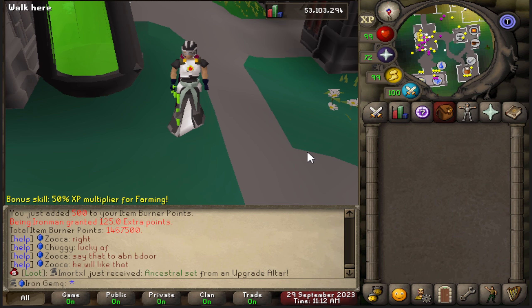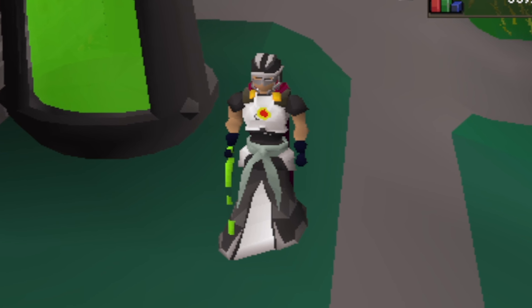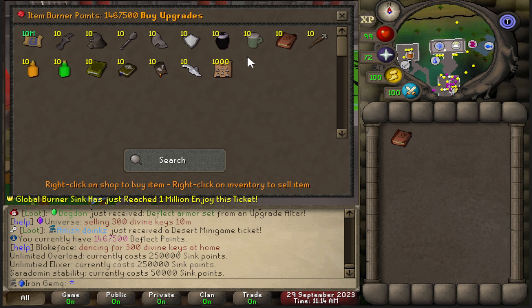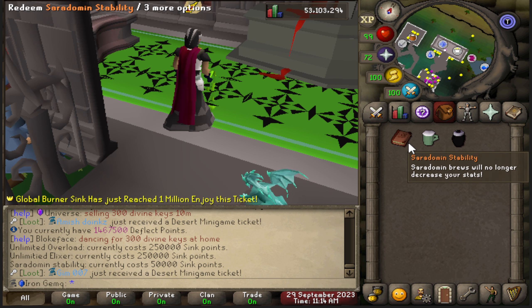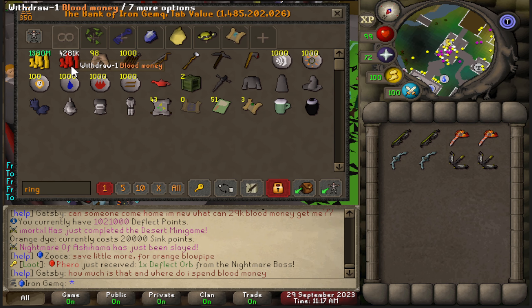I just started off by burning most of the items I didn't need and I'm up to 1.5 million burns, which is incredible. Unfortunately I'm going to be spending all of those burn points right now on gear, so it was nice while it lasted. The first thing I'm doing is getting the Sarah Doman stability book and elixir and also an unlimited overload, because that is super important — especially for me as an Iron Man, since I really don't want to be fishing for sharks. I also have 4 million blood money, which is pretty important.